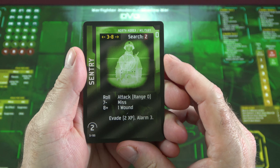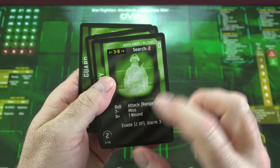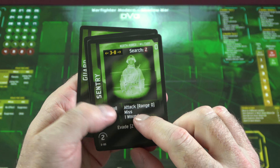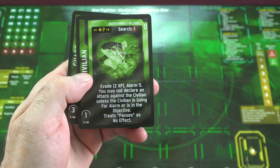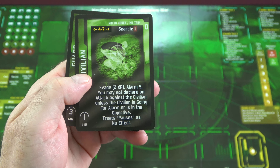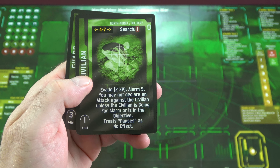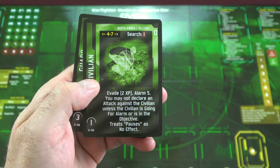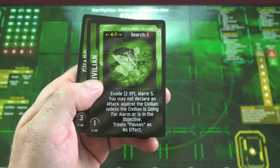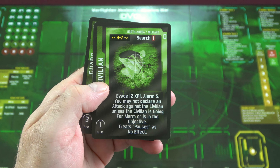Now let's take a look at some of the enemy cards. We have the Sentry, Civilian, and Guard. There is an attack roll for the Sentry and the Guard. For the Civilian, you're obviously trying to evade, and you get 2 XP if you evade. You may not declare an attack against the Civilian unless they're going for an alarm or are in the objective — you want to avoid any needless casualties, but if they're going to compromise you on mission, they've made themselves a viable target.